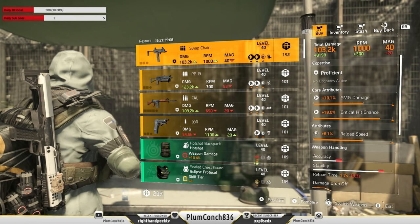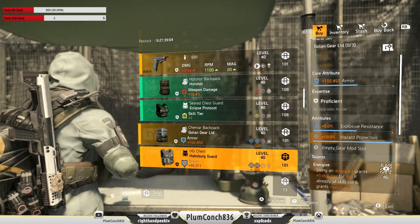Down in DZ South we've got the Swap Chain SMG. The RPM on it is great but that's about it — all the other gear here is average and I'd be saving my resources.